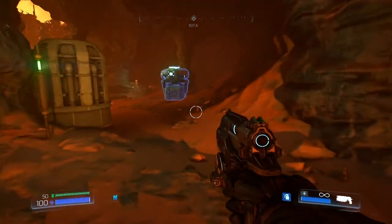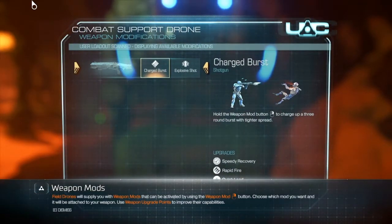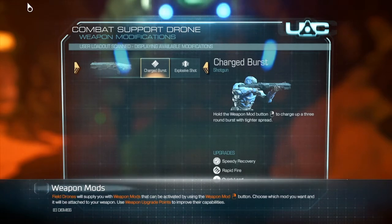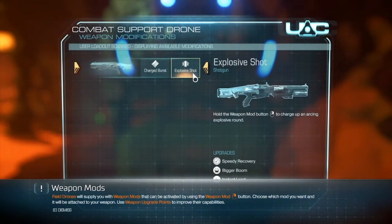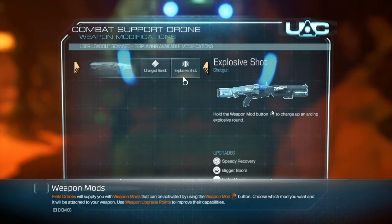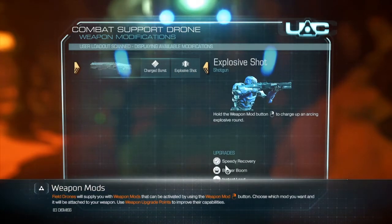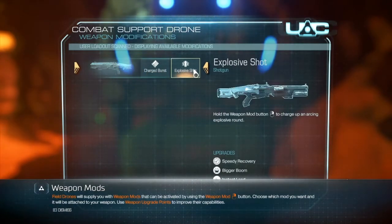What is over here? What the hell is that? Weapon mods — fuel drones will supply us with weapon mods that can be activated by using the weapon mod button. Choose which mod you want and it will be attached to your weapon; use weapon upgrade points to improve their capabilities. So we can do a charge burst or we can do an explosive shot — hold the weapon mod button to charge up an arcing explosive round, or hold it to charge up a three-round burst with tighter spread. Explosive shot or charge burst — hmm.